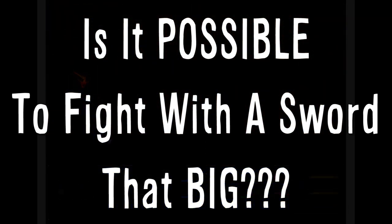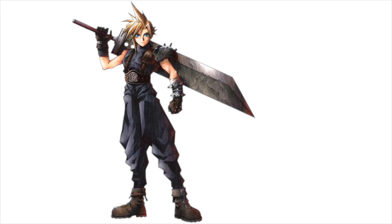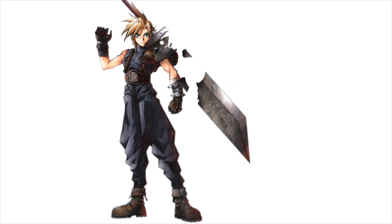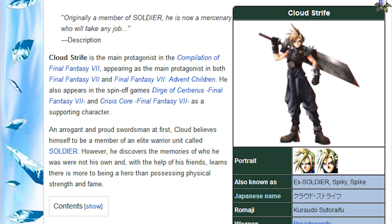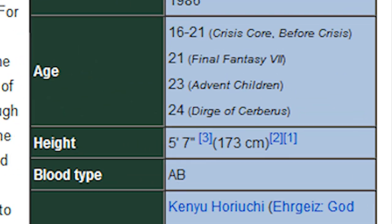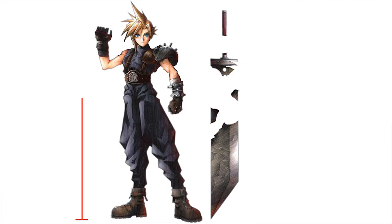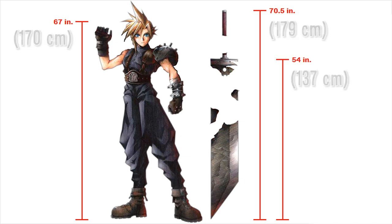Let's break this down with some analysis. First, how large is Cloud's buster sword, really? If you use the official artwork as a guide, you'll see that the sword itself is just a little bit taller than Cloud, with the blade coming up to armpit level. Luckily, there's all sorts of information on Final Fantasy characters that sane people wouldn't care about. Thus, we know that Cloud's official height is 5 feet 7 inches — we'll assume that's to the top of his head and not his cowlick. Extrapolating, we can see that the sword is a little over 70 inches tall, with the blade extending 54 inches long and 10 inches wide.